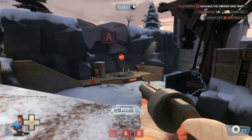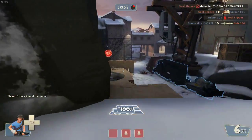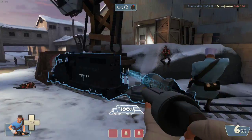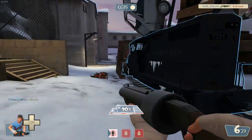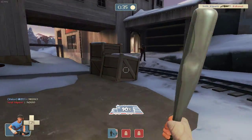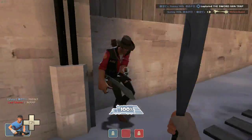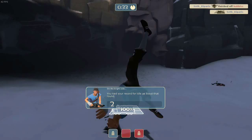Starting with the offensive branch, we have the Scout. The Scout is the fastest class in the game and can capture points and push carts faster than any other class. He can also double jump. Speed is key as he has the lowest health of all the classes. His weapons consist of a scattergun — essentially a modified shotgun — a pistol with a lot of ammo, and an aluminium baseball bat, making him good in melee combat.